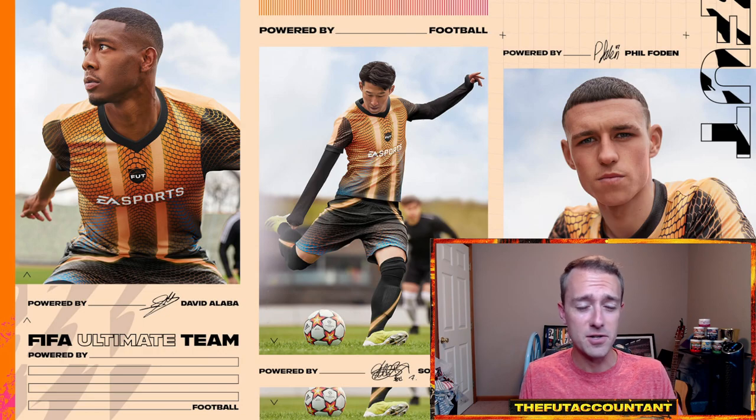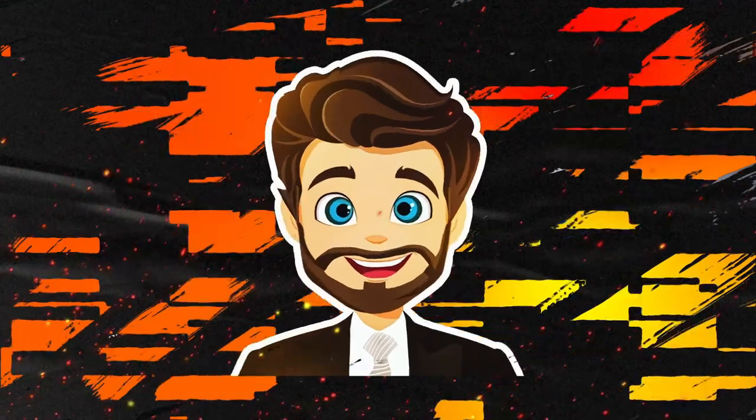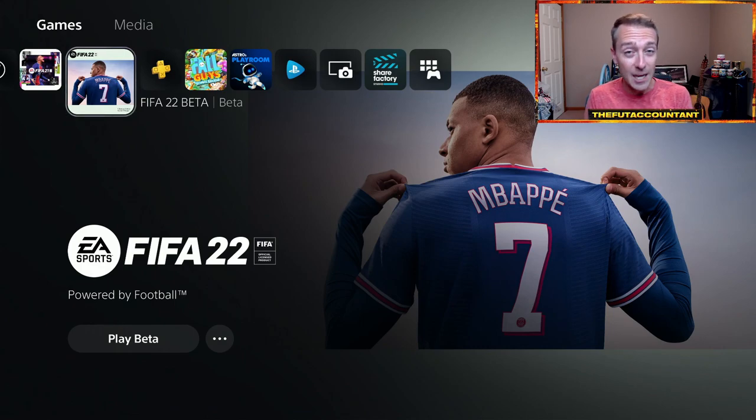Where are you going to get into your Ultimate Team first? Are you going to get in on the web app, or is EA Play going to be available before the web app is released? Usually the web app is first. This year, on the 22nd of September, one week from today, it is supposedly happening that both the EA Play 10-hour trial and the web app will be available on the same day — similar to how Xbox guys had it in FIFA 19. That changes how we think about some things as we get onto FIFA 22 for the first time.